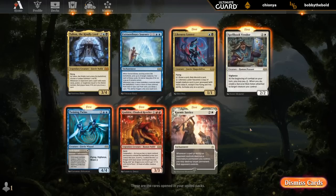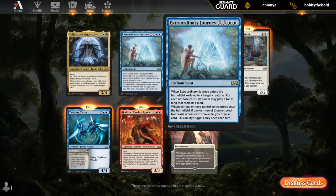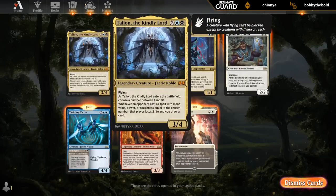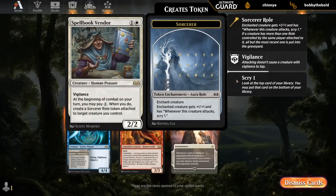Blue-Black is looking solid. Got a Likeness Looter — draw, discard, turn into other creatures. Journey is excellent if we've got a few Ventures ourselves, which can also enable it. And then Talion has a powerful card draw slash win condition. Twining Twins also great as just a 4/4 Flying Vigilance Ward one. And even the Vendor can be a bomb if you can play it early.